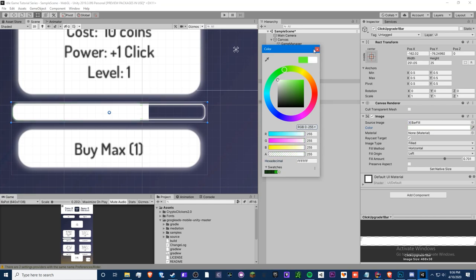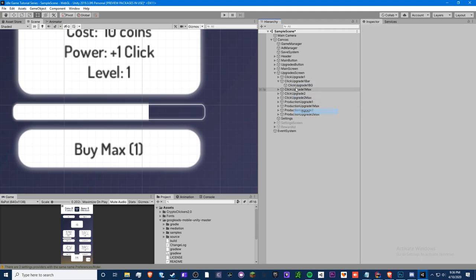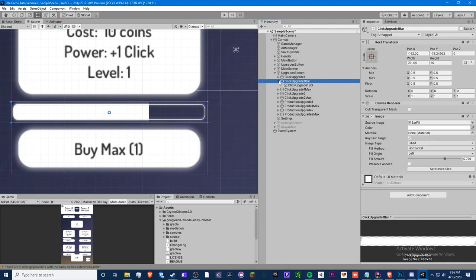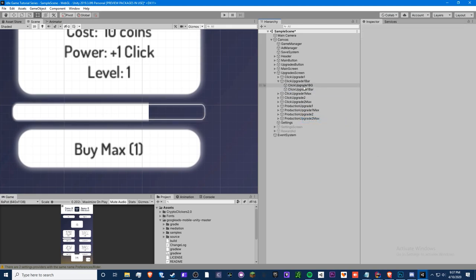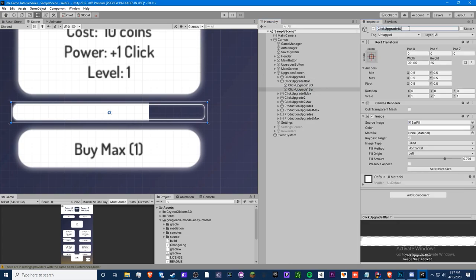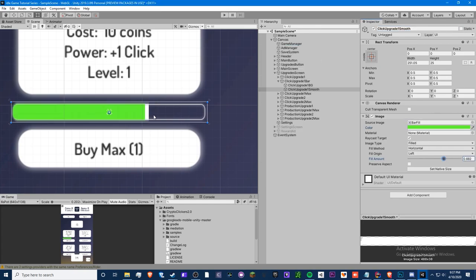We'll keep it white. We're basically going to copy this bar along with its background, paste it, and delete the background inside the pasted one — so we get bar, background, bar. Rename it to 'smooth'. This will be our green smooth bar. If it's moving fast it'll look wider because it's trying to catch up, and if it's moving slow it'll look smaller.